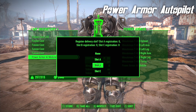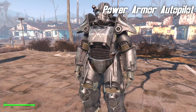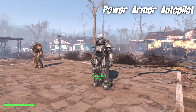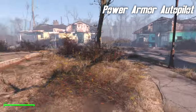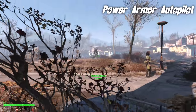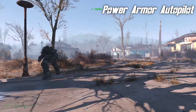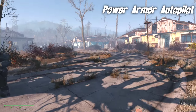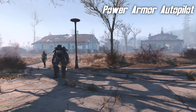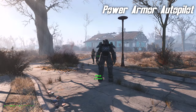It will then ask you which slot you wish to use. I'm going to choose slot A for this Power Armor. And when I exit the menu, I now have a Power Armor unit that will actually follow me round as a companion. It will actually sneak when you sneak, and it will fight if you fight.